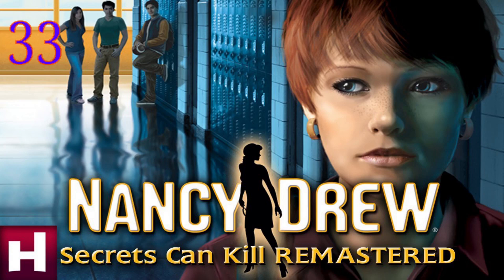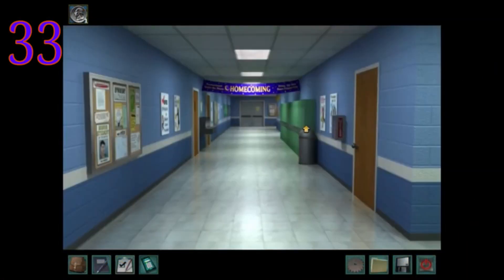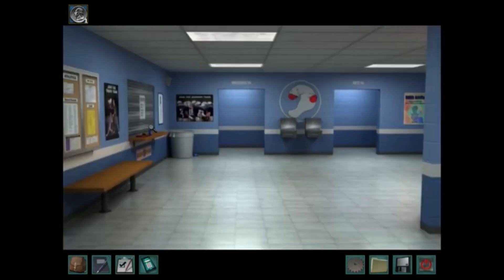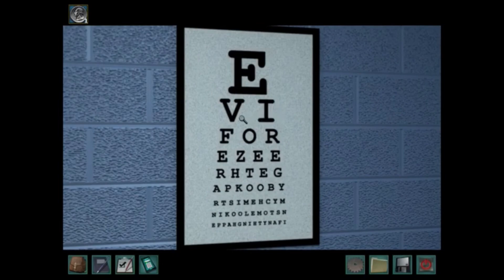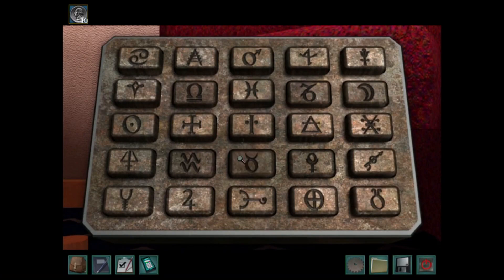I like Secrets Can Kill Remastered even less, because the original was the very first game they made and it was very primitive. The entire hint system was cryptic riddles written on school bulletin boards by some omniscient third-person character who is supposed to be Jake Rogers — basically just telling you everything you need to know about how to solve puzzles and who to talk to. I'm saying puzzles in scare quotes because they're really not even puzzles. The phrase everyone throws around is 'brain teaser.'